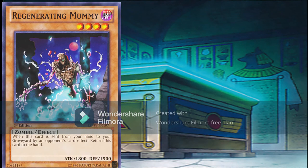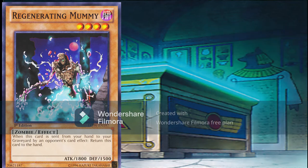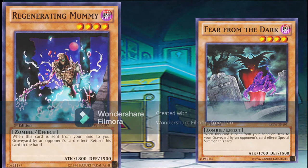Moving up the power level, we have Regenerating Mummy. Being an 1800 body in a beatdown deck already makes this card decent. However, what really makes it a staple in Zombie decks is its ability to add itself back to your hand when discarded. With Delinquent Duo and Trap Dust Shoot being two of the most powerful cards in Goat format, and card destruction on the rise in Chaos decks, having ways to 'duo-proof' your deck is important as it keeps you from falling way behind in card advantage. This deck also runs a copy of Sinister Serpent for the same reason — hitting these cards with Duo turns it from a plus-one card advantage to a neutral trade-off, as the opponent loses their Duo and you lose just one card. If you want to further duo-proof your deck, you could throw in a copy of Fear from the Dark, a Dark Level 4 Zombie that, when discarded by an opponent's card effect, summons itself directly to your field. I personally prefer playing the Mummy for the higher attack points, but you can play both depending on the deck, or if you want to play a more tribute-focused build, you may want to go with Fear from the Dark, as adding an extra body to the board makes it easier to sacrifice on the next turn.